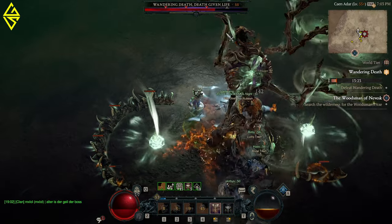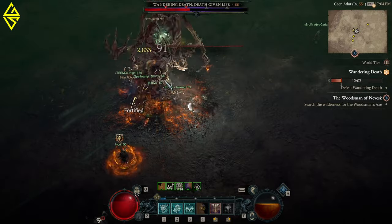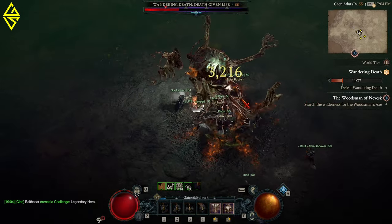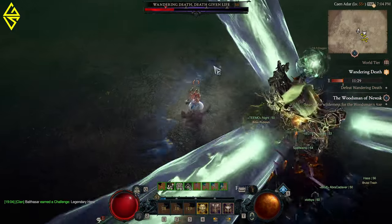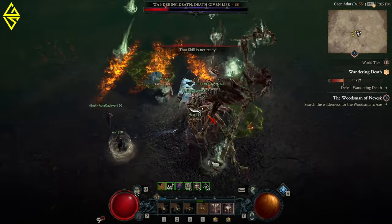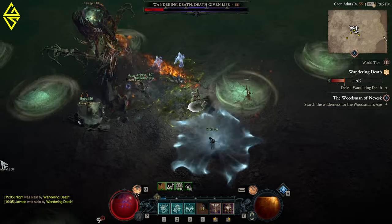He also summons a skeleton prison — try to escape it immediately, because soon after there will be a huge explosion that will one-shot you if you're in the center. At around 40 to 45 percent health, he enters phase three: he rips open his chest and unleashes all attacks more ferociously — the laser then has three beams, there will be three skeleton prisons, and even more bone spear attacks. Stay mobile and keep moving to avoid his attacks. I really like this boss because there's no single best position — you always have to stay mobile.